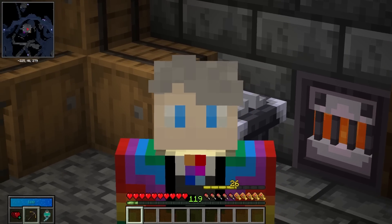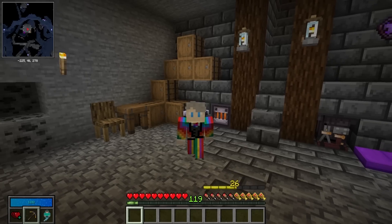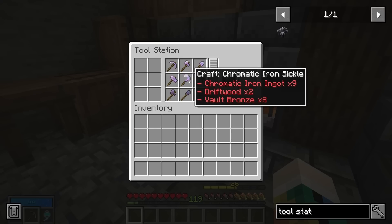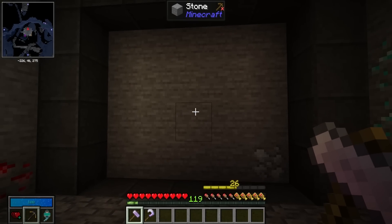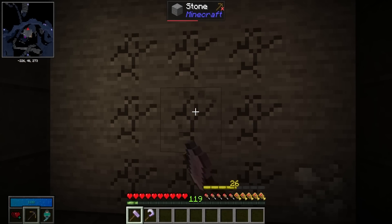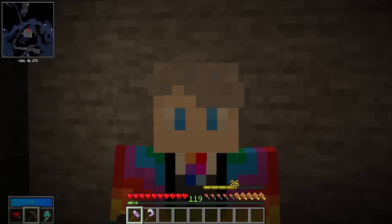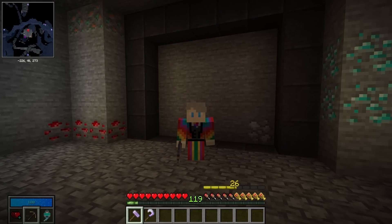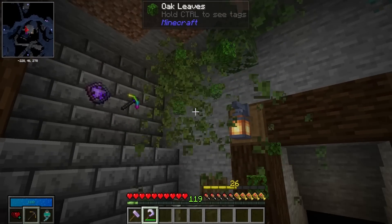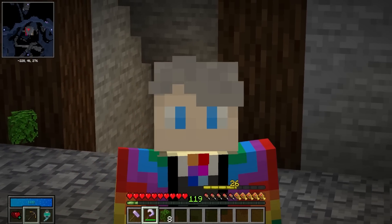These tools all do something different. Pickaxes, axes, shovels — all very self-explanatory; they work exactly the same as in vanilla Minecraft. The hammer and sickle are slightly different. The hammer will break a 3x3 area instead of just one block, but be aware that with the normal hammer you won't get the blocks you break — fantastic for building tunnels but not great for resource gathering. The sickle works the same as shears, so you can quickly get rid of leaves, wool, and the really annoying cobwebs.